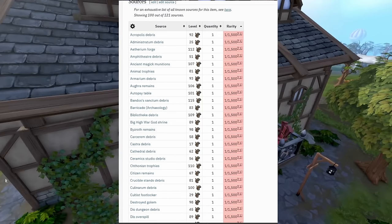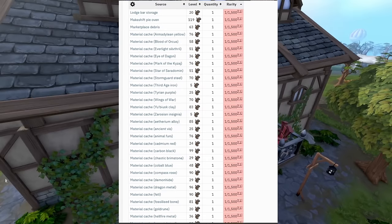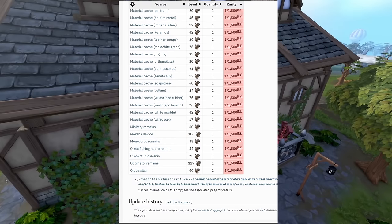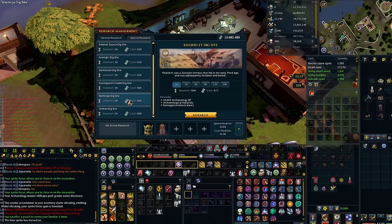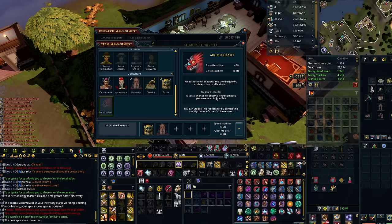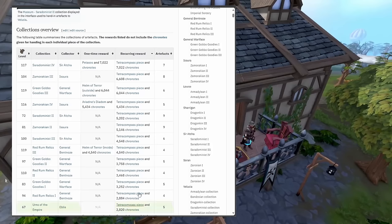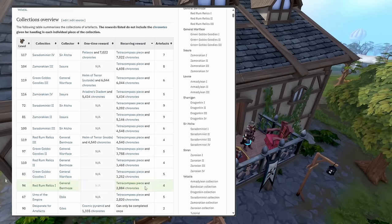Method one of obtaining tetra pieces is probably the first one you'll come across: the 1 in 1,500 chance while excavating essentially anywhere. A method I personally didn't do — because I haven't done all the mysteries for Orthon — is using Dr. Mordot on a research team as one of the consultants; it's actually probably one of the most efficient ways and I kind of wish I did it. And lastly the method most people do: doing collections for archaeology. There are many collections that reward a tetracompass piece — it's just figuring out the most efficient one to do.